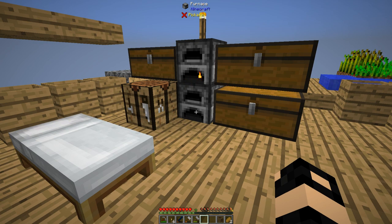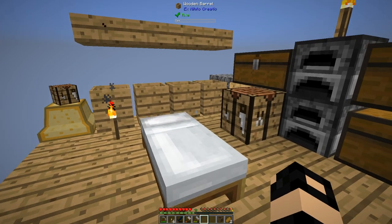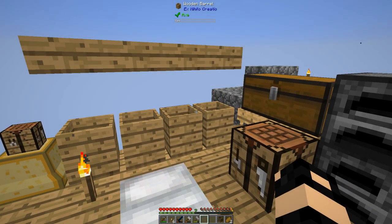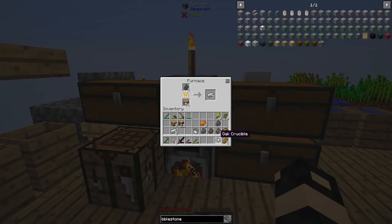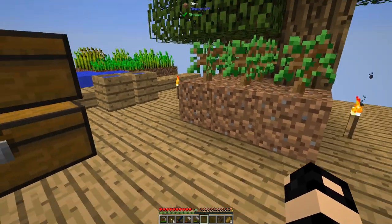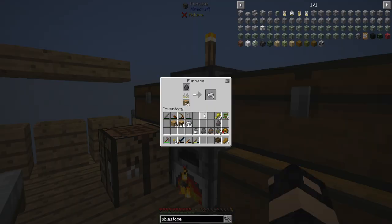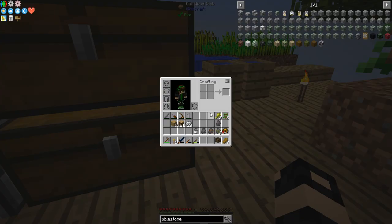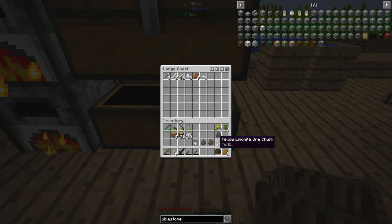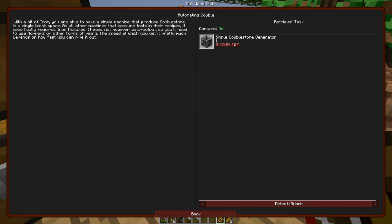Hello and welcome back. My name is CarX82 and today I'm continuing my Greg Block modpack. I'm just smelting up some iron here because we need quite a bit of iron moving forward. We got 10 here. I sifted some materials in between episodes to get some iron and we are going for the simple cobblestone generator.